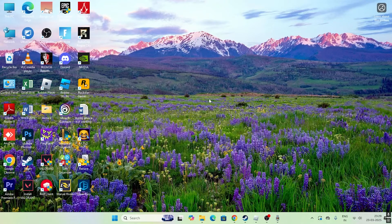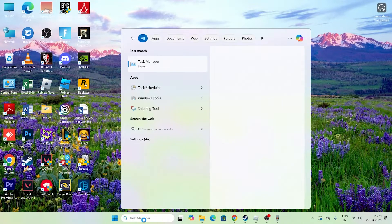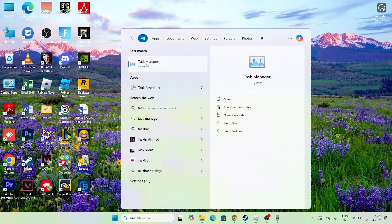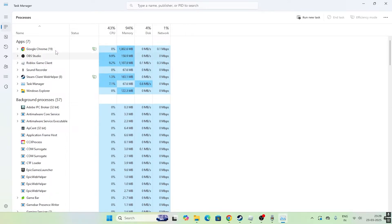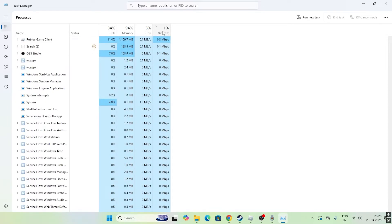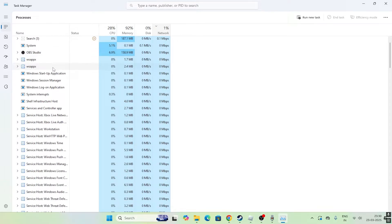The first step is to open Task Manager. Just search for Task Manager, click on it, and make sure that you expand it. Once Task Manager is open, click on the Network column. You can see that some apps are utilizing more performance on your system — for example, the Roblox game client is using 40% of your GPU.